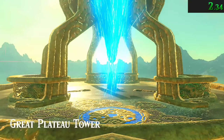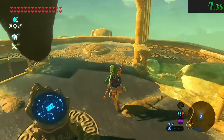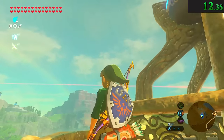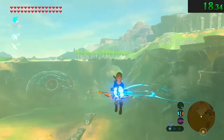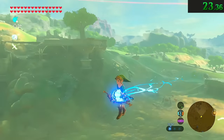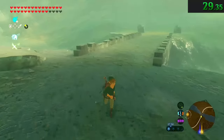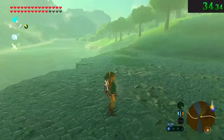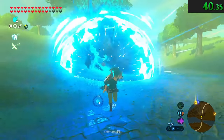Sometimes the weather reports on the Sheikah Slate are completely wrong. It'll show you nothing but sunny weather up ahead and then just start raining out of nowhere. It's possible these are just pop-up showers and the sun icon overrides the rain icon on the weather report, but this could also be a glitch. My research is inconclusive. I've only ever noticed this happening while it says it's sunny but it's raining — not cloudy turning to thunderstorm. Every once in a while you look down at the weather to see when the rain will stop, only to notice it shouldn't be happening in the first place.